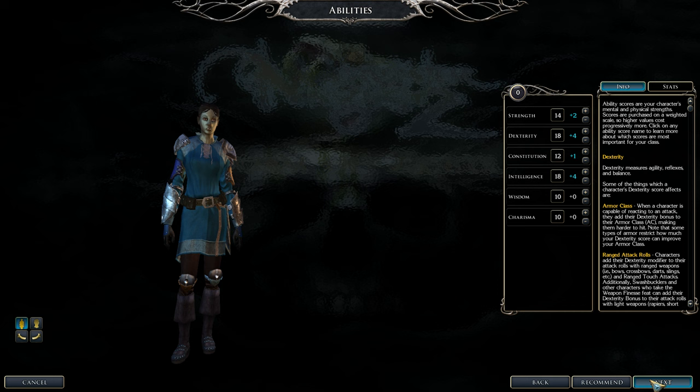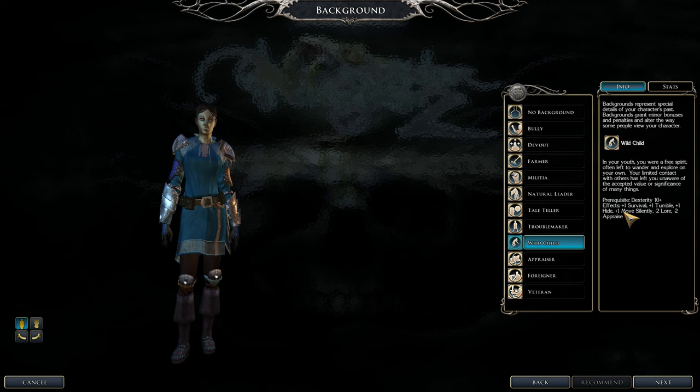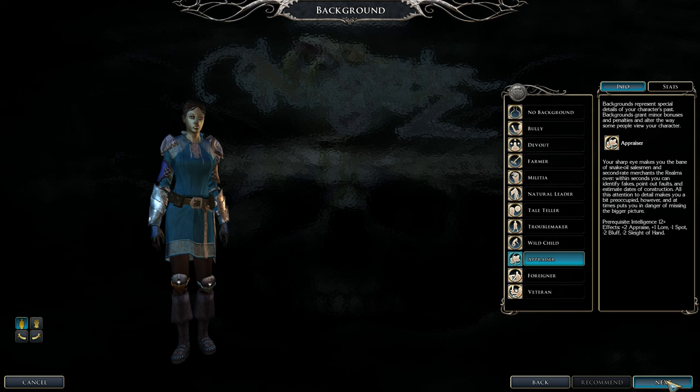Background is a little optional. If you don't want any complications pick no background. I picked appraiser for some advantages — that gives me some extra benefits including easier item identification.